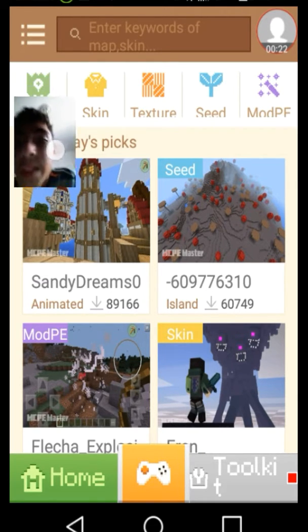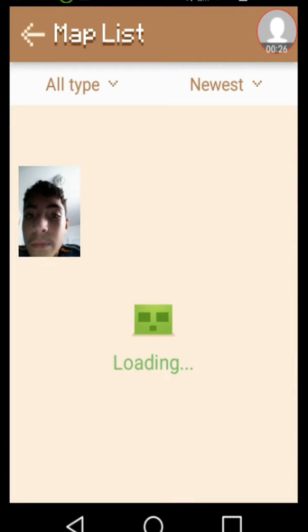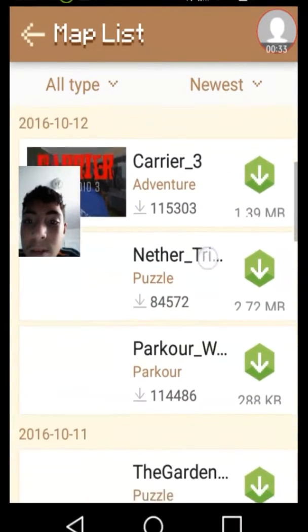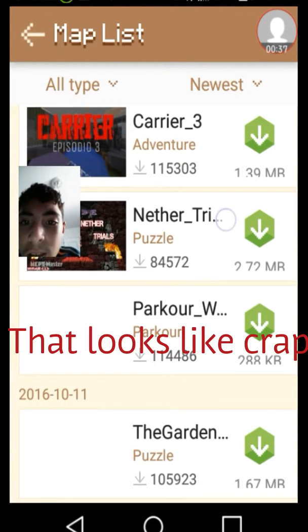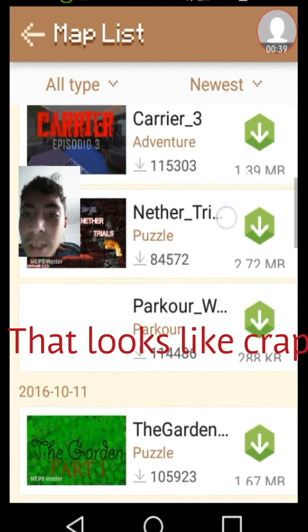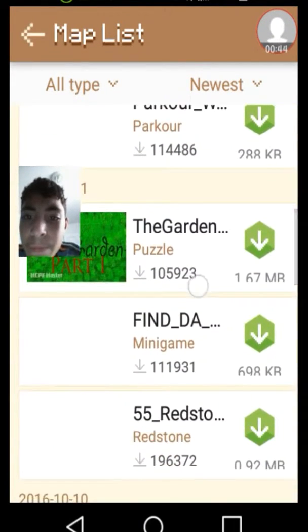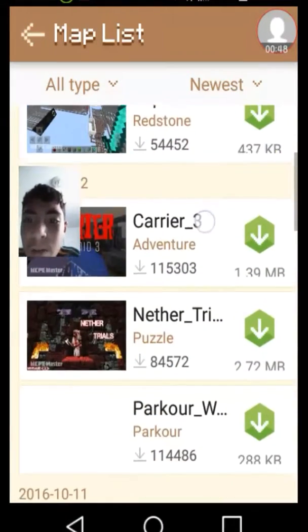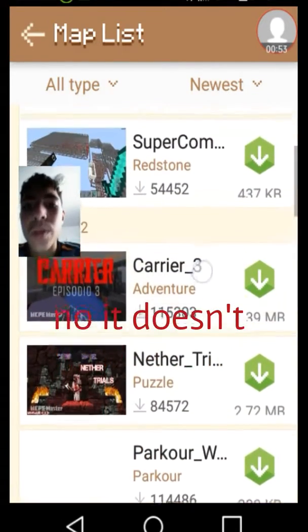So let's hop to the maps. Now let's look — there's nice adventure maps. Yeah, it does look like crap. I don't know what that is, but it looks pretty cool. What do you mean it doesn't look pretty cool?